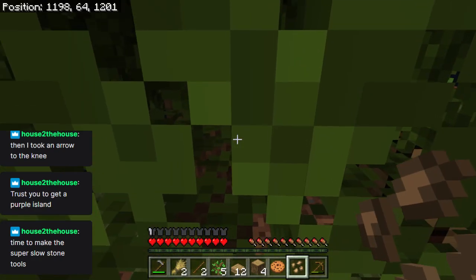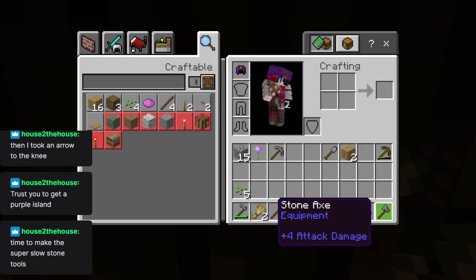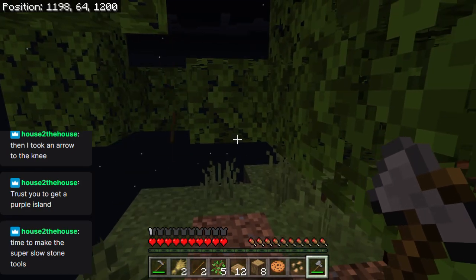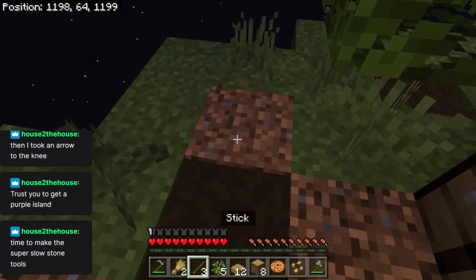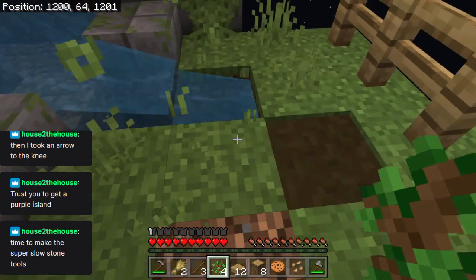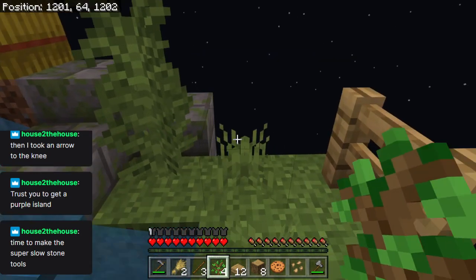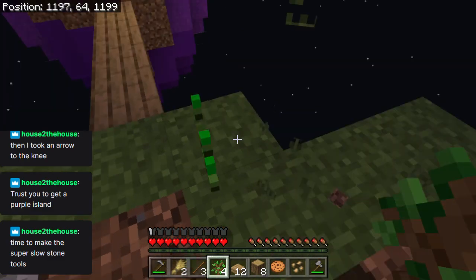Right, so while we're waiting for that, we can chop a tree. Turning that tick speed up is going to help a lot. We didn't get enough saplings from that tree — good job we already had plenty. So we're just waiting on the beetroot. Could set up the cobble generator, I suppose.